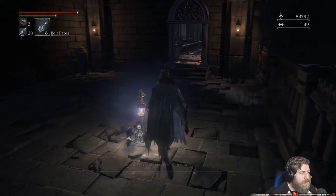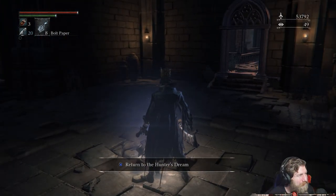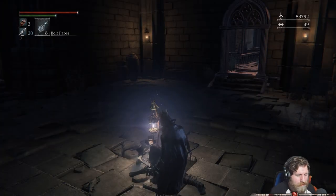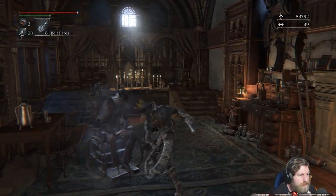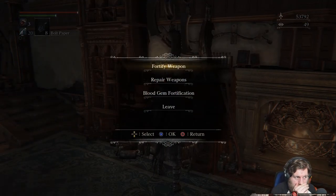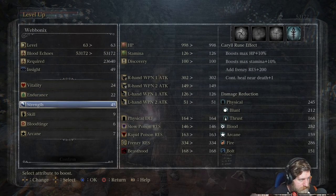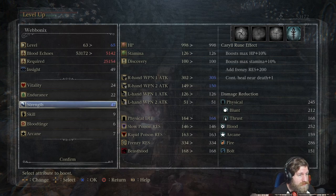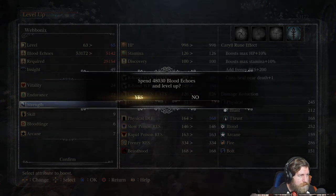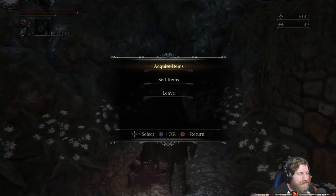I'm going to need to stock up — I don't actually have any blood vials. I've got three blood vials left. Let's get up to plus eight — two levels. Just going to go Strength, which is going to increase damage with the Chikage as well. And then grab some more blood vials with the remaining echoes.